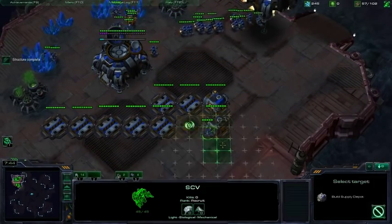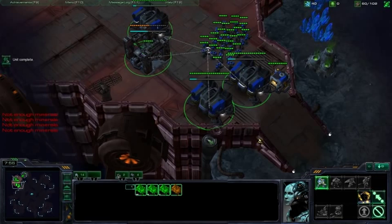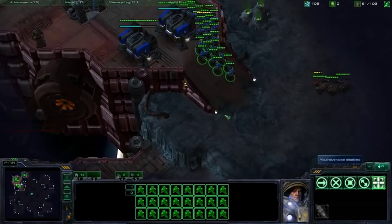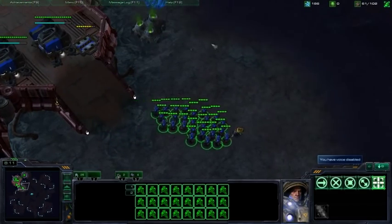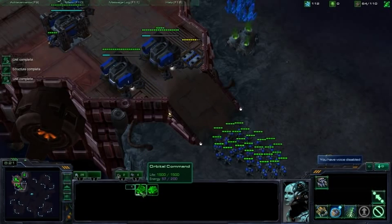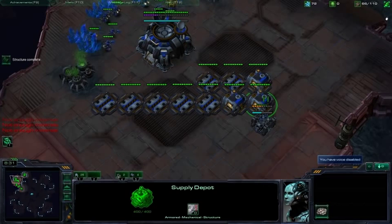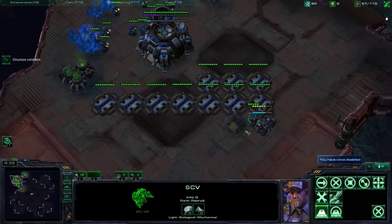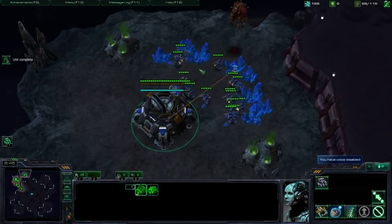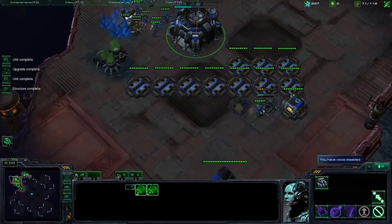Up to three SCVs, up to two marines. Hold down A, spend the cash. Here come some roaches, but they're going to be surprised at how many marines I have. Up to three SCVs down here, up to two guys queued everywhere, and supply depots. Let's rally this guy. As you can see, I'm already fully saturated on two bases, so I'm going to start thinking about my next command center — at ten minutes is when I'm going to start it.